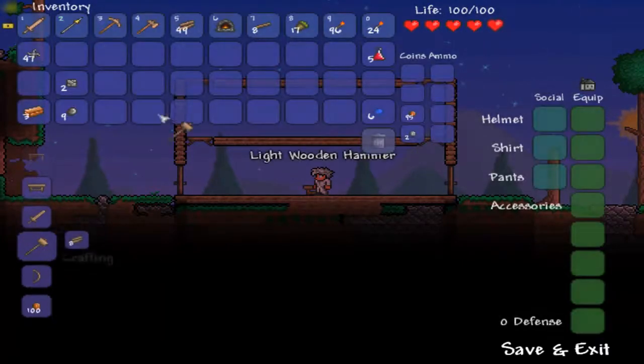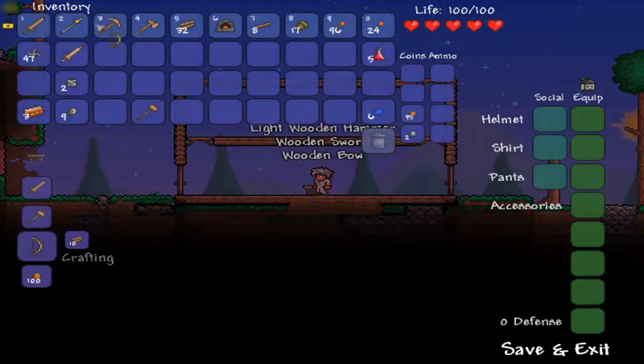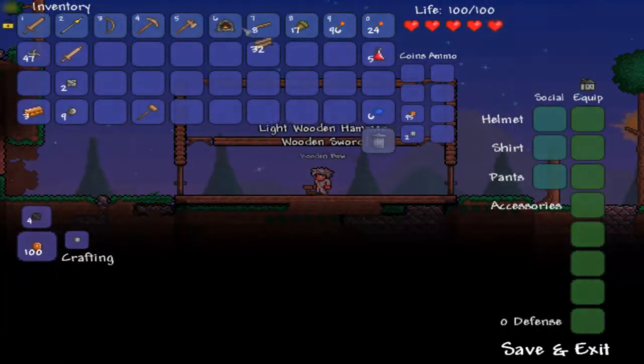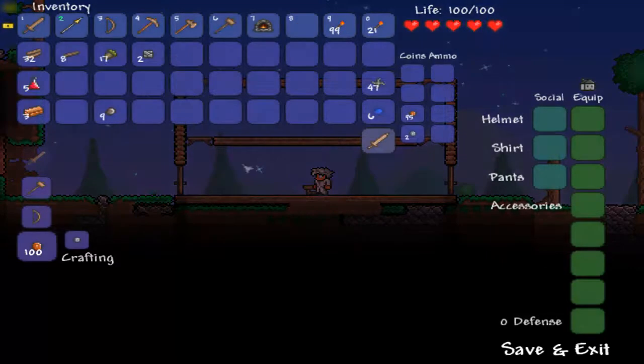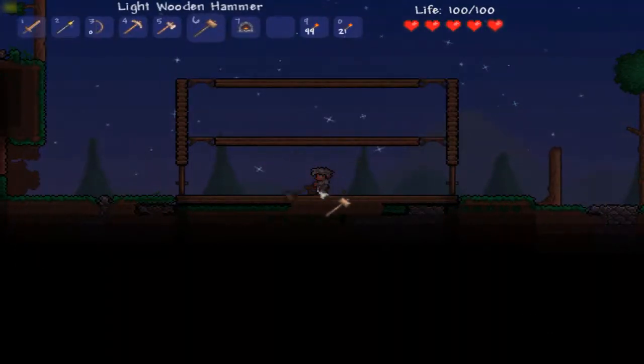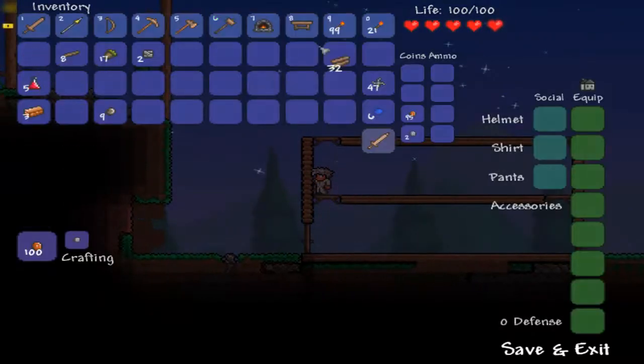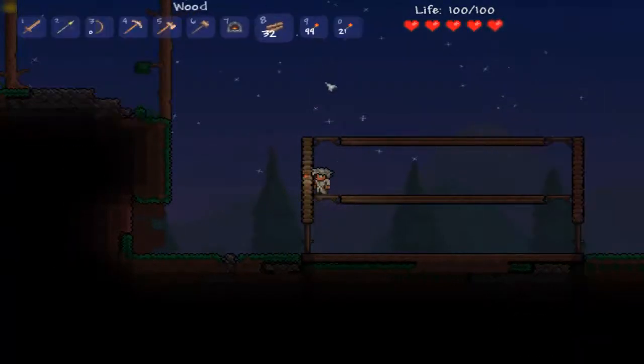I need to make a hammer, a sword, and a bow — all important items. Let me sort out my inventory really quick here. And teleport! Okay, so I'm back. I just organized my inventory a little bit. And as you can see, it's getting darker. It's starting to become nighttime, and I'm going to need a roof really bad right now, so we're going to do that really quick.